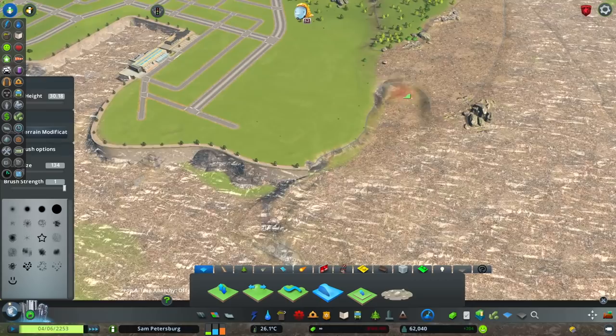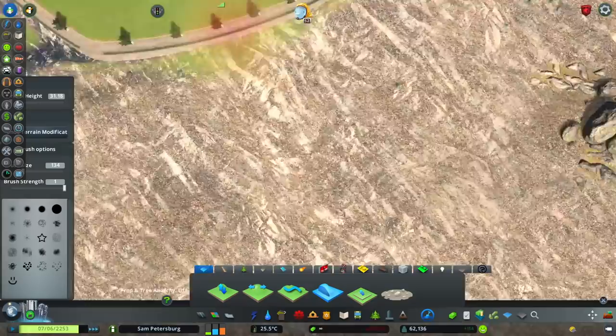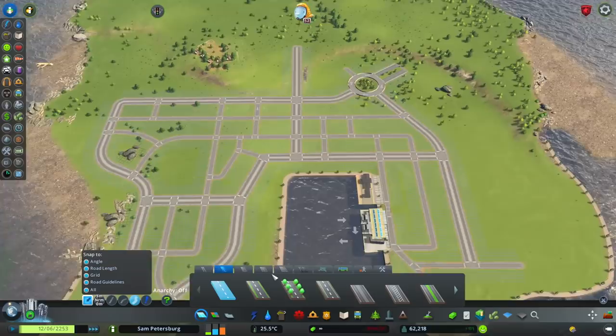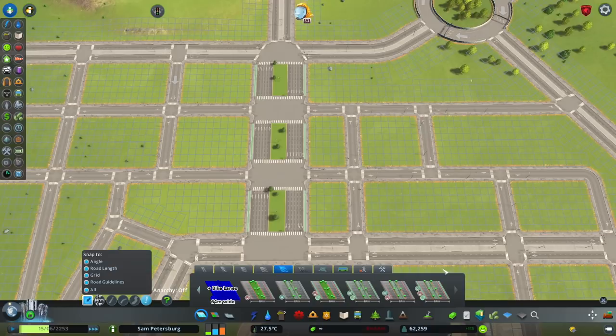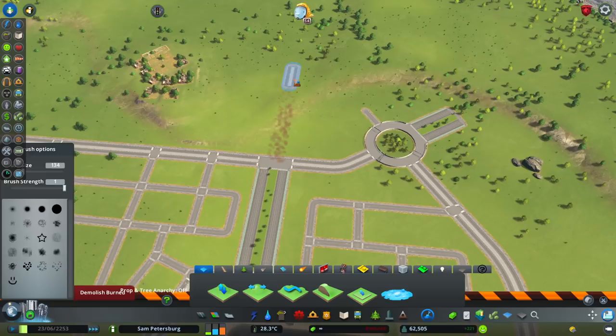I wanted to continue on the boardwalk area, and I stopped it here where the terrain goes up a little bit. I was thinking: how do I stop the boardwalk? How do I stop myself from just developing more and more? That's why I left the terrain like that — a little bit higher, then going down. Where it goes down is where I'm going to be building. This is the main large road here, and there's going to be a lot of high-rise buildings along this quite large boulevard road.